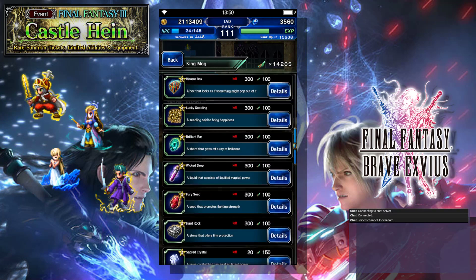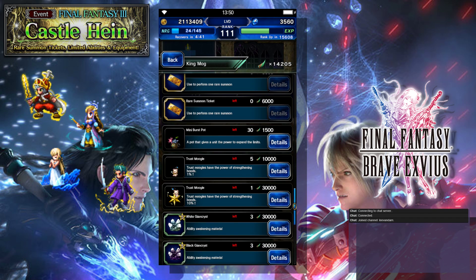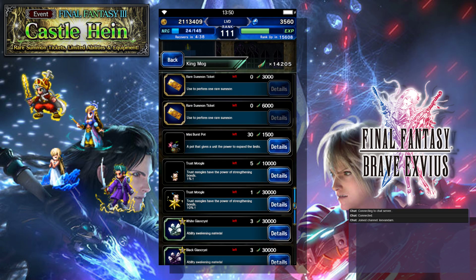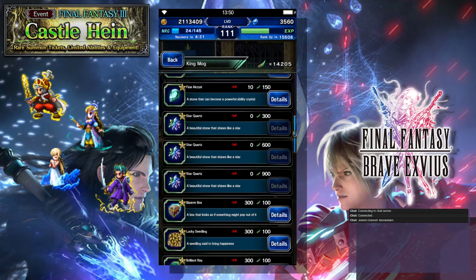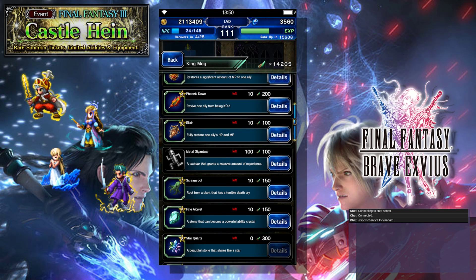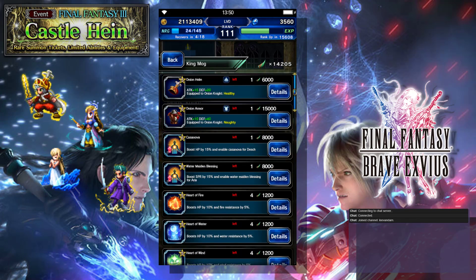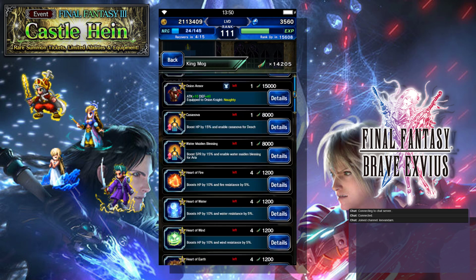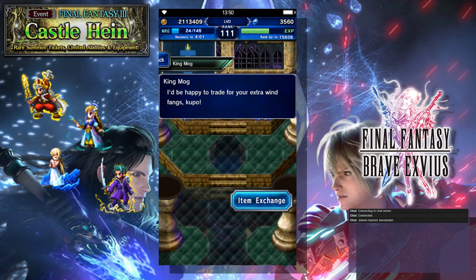Just to go over it one more time: the number one priority is summon tickets because you need them to summon things for free. Then you have the Trust Moogle at 30,000 — that's probably your most expensive purchase and you should be able to get that done in two weeks, but be sure to snag that. Star quartz are not going to be expensive, so get those and level your characters — those are the first and foremost things you should be doing. After that this one is kind of wide open, so there's not too much you have to press yourself to buy. I'm going to focus on awakening mats because I always seem to run out when I have to awaken a few six-stars at a time.